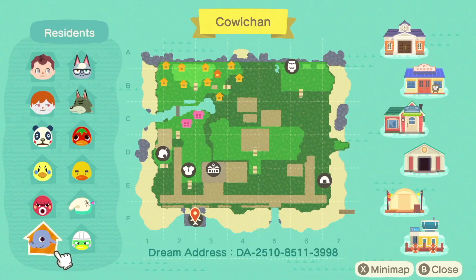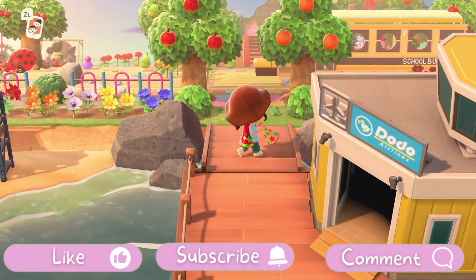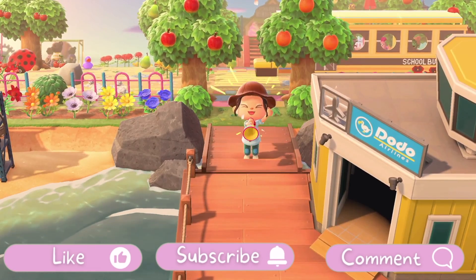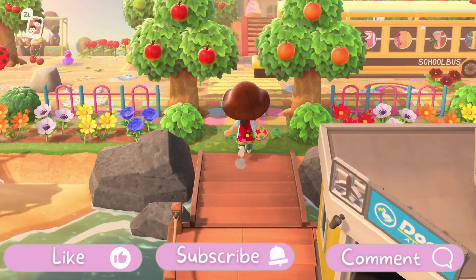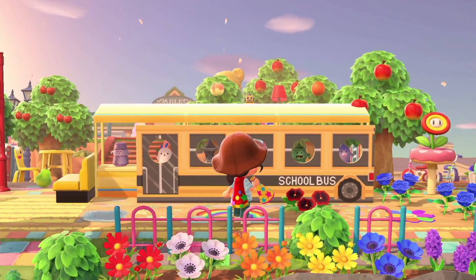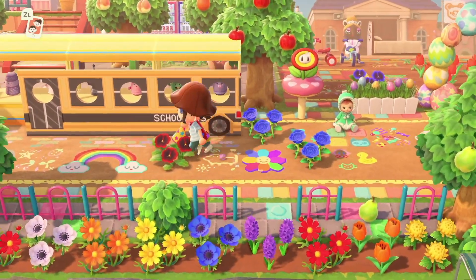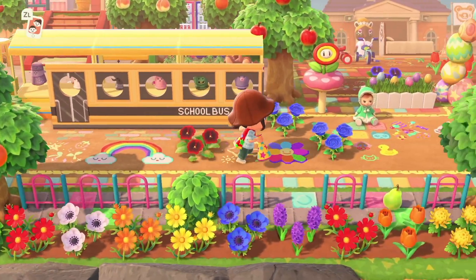Also, the dream address is there at the bottom of the screen. If you'd like to tour along with me or at a later date, please do come and check out this island for some inspiration. I was left quite a few gifts, so I'm probably going to change out what I'm holding throughout this video. But look at this entrance — look at the little gyroid school bus! I love this, it's so cute. And all the codes on the floor — oh my gosh, it's so colourful!